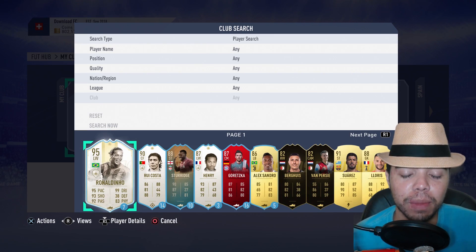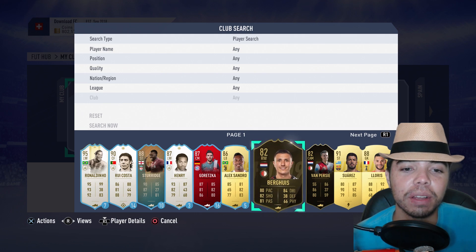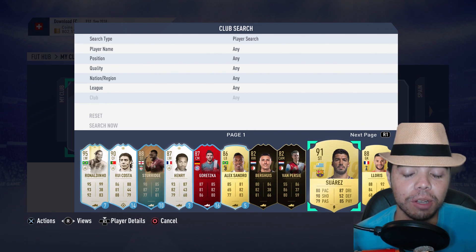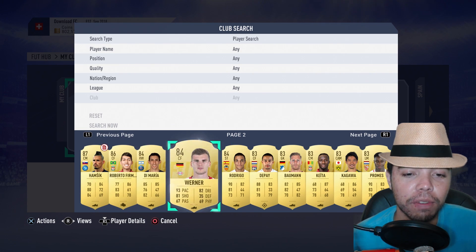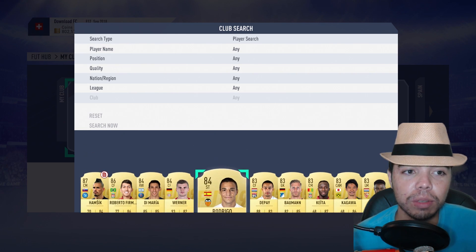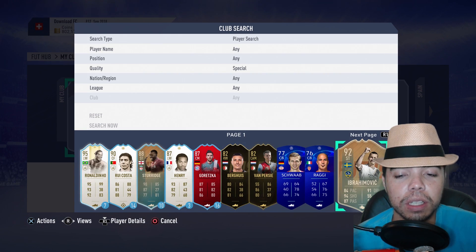I don't know how I feel about FIFA right now. But anyway, let's just look at the players. So we do have a Suarez, which is good. We have Lloris - he's not very good but he's highly rated. Hamsik, Bobby Firmino. So these tradable cards we have, not too great. Let's look at some other players.